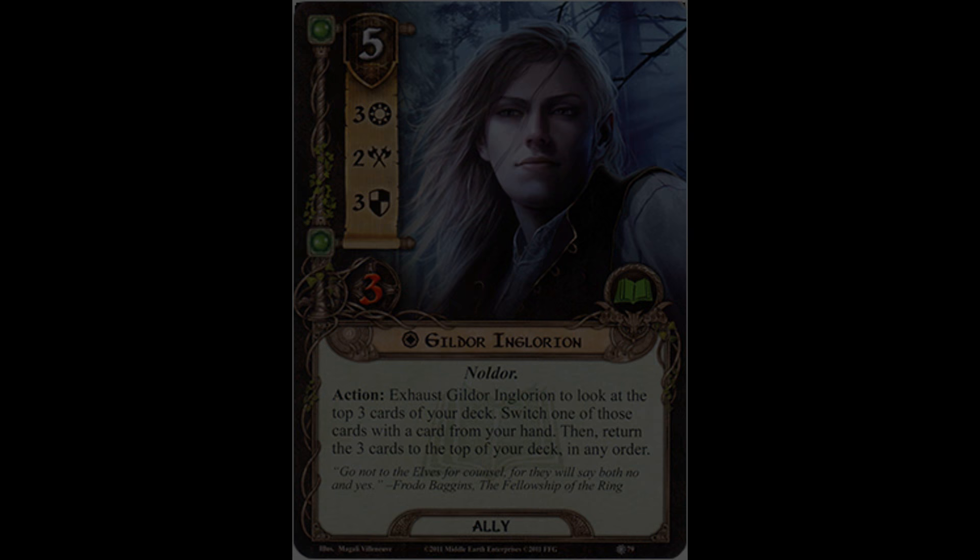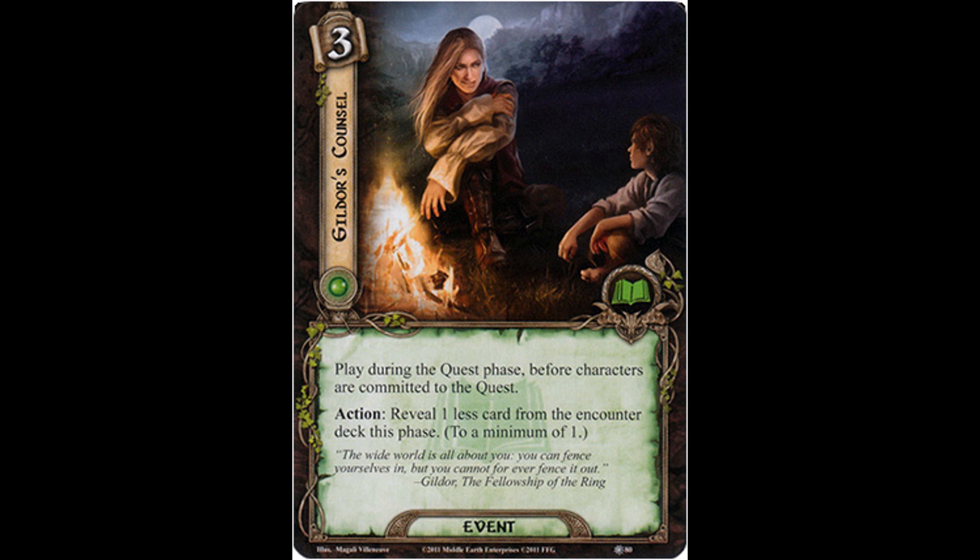Up next is a three-cost event, Gildor's Council. Play during the quest phase before characters are committed to the quest. Action: reveal one less card from the encounter deck this phase, to a minimum of one. This is a really good card, and I've actually seen it be used, and it was always really nice to have it hit the table. The times I've seen it used have tended to be times when I'm playing with folks that have a more limited card pool — maybe they've just gotten into the game and they're making decks from the core set, maybe a smattering of the first cycle. But when I see people build decks that way and use cards I've never seen, it's always kind of a nice surprise.